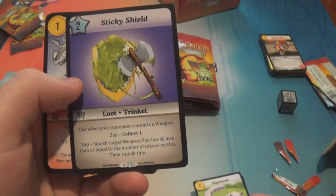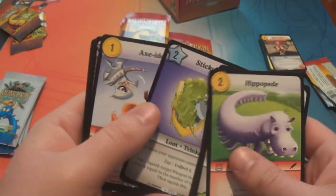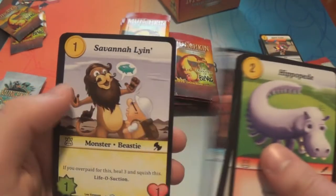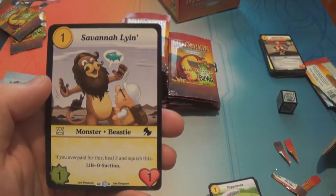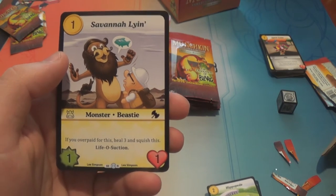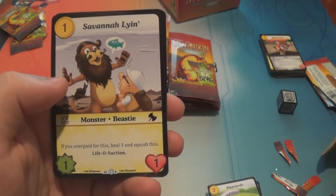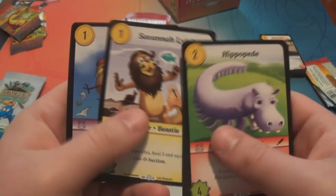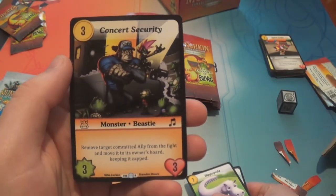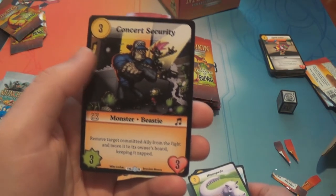So I'm guessing 'collect one' means that the loot gets a token — yeah, just charge it up and then kill something. Accident. Enchanted Coat Rack. Savannah Lion — that's a rare, one gold for a one-one; if you overpaid for this, heal three life and squish this. Lifo Suction. And He Swears It Was This Big. Little Bug. And Concert Security is a rare — three gold for a three-three: remove target committed ally from the fight and move it to its owner's horde, keeping it zapped.